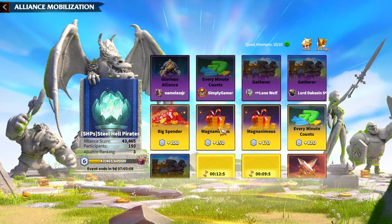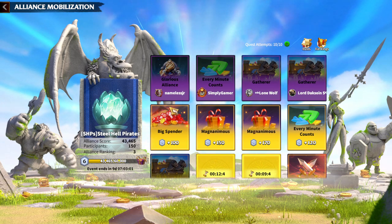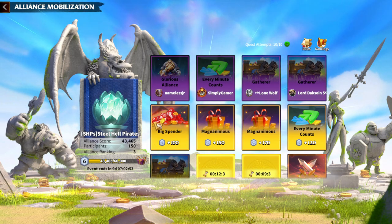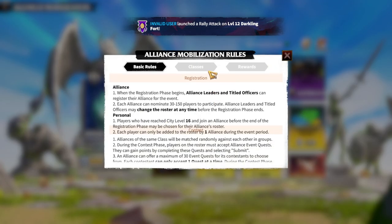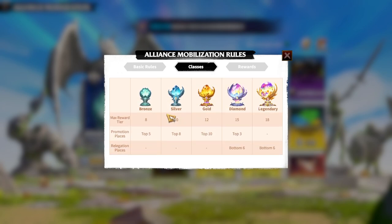As your 150 participants accumulate more and more points, rewards come in. There are different reward tiers in this event: Bronze, Silver, Gold, Diamond, and Legendary. Every tier has different rewards depending on where your alliance finishes. Bronze tier gives lower rewards while Legendary tier gives the best possible rewards — every single alliance should be aiming for Legendary.